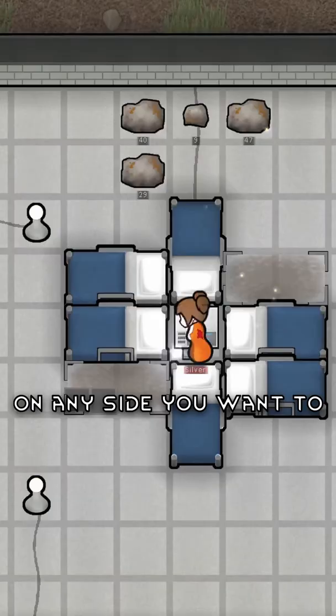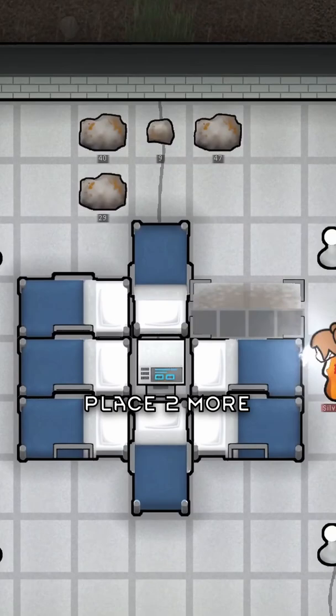Simply place 4 hospital beds around a vital monitor. On any side, you want to place 2 more hospital beds. This one monitor stretches to 8 beds.